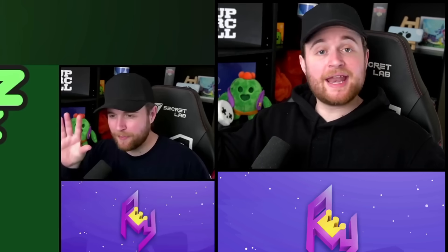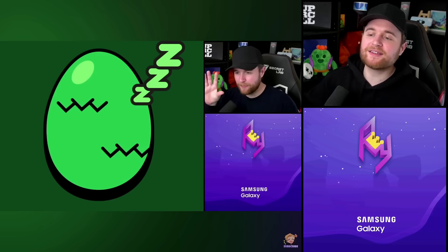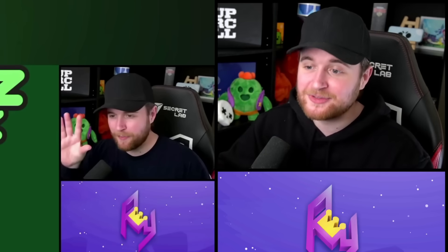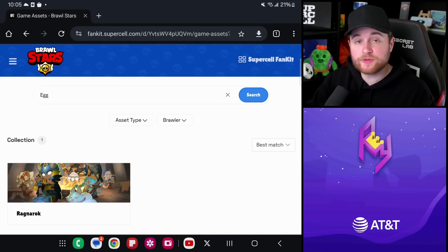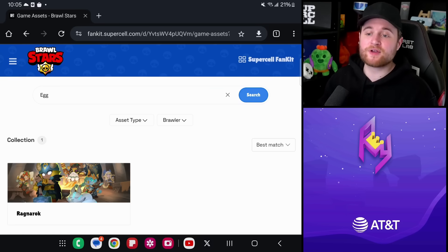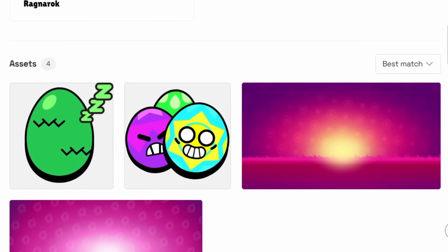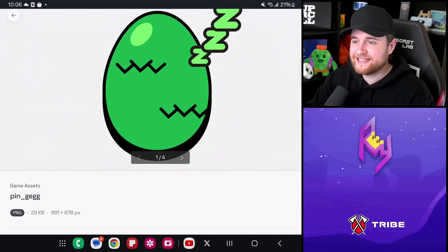Things get peculiar once we fast forward to now — nothing came of this pin. It is not in the game and we still have no context whatsoever about it. So if it wasn't released at the time where it made the most sense, something bigger is going on. If you go to the Supercell fan kit — a fantastic tool for content creators — and type in 'egg' under Brawl Stars assets, you can see the green egg in question.